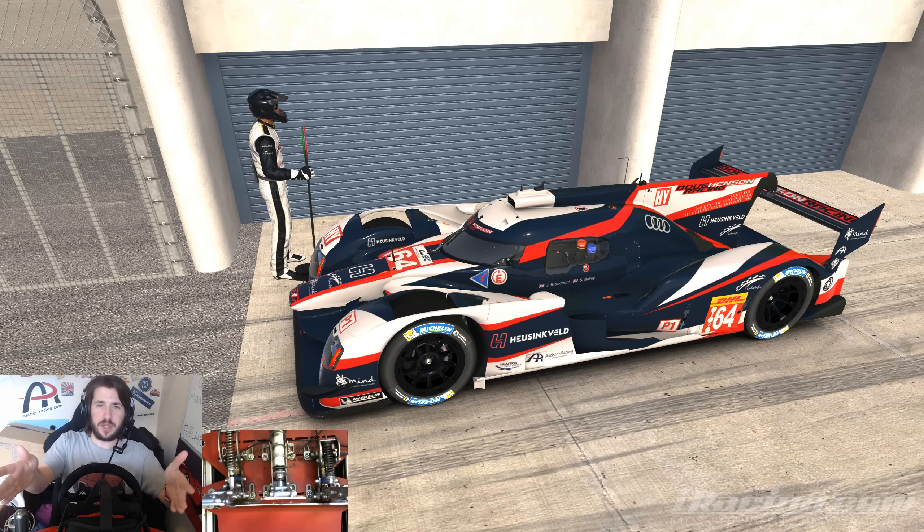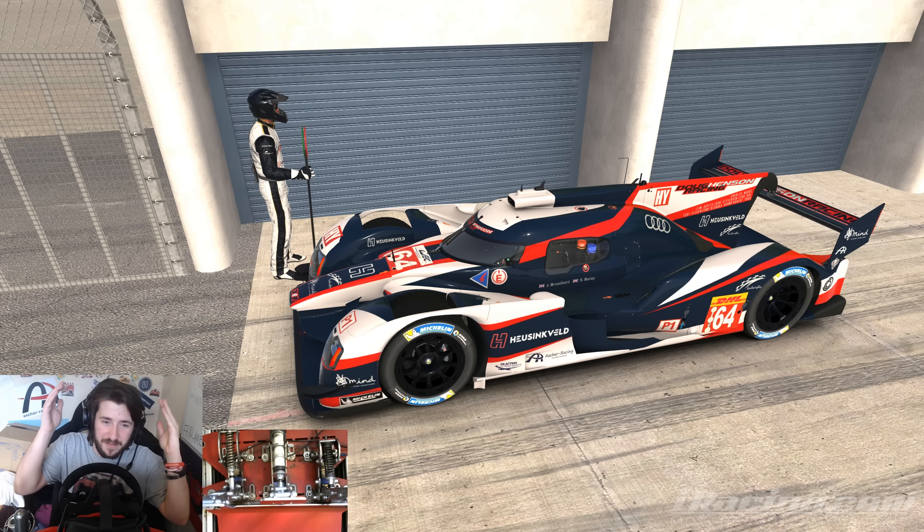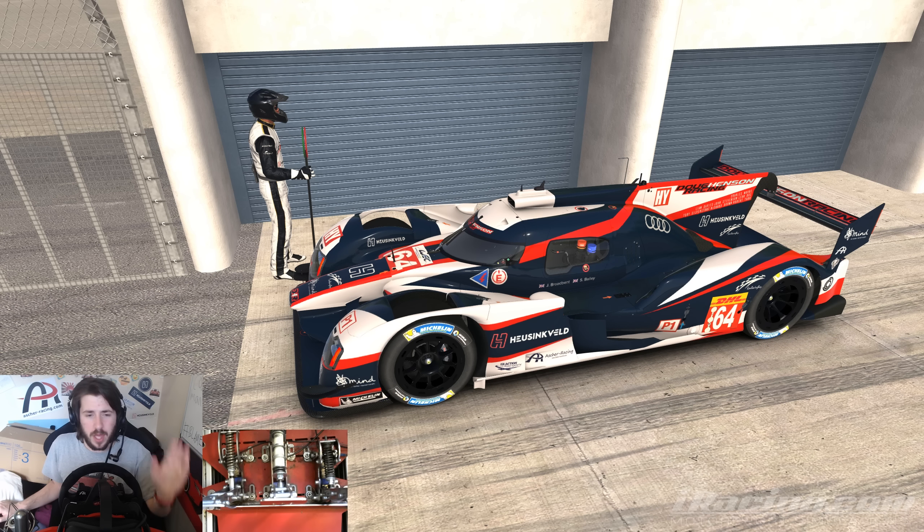Whilst the Audi isn't the prettiest car in the world, it's definitely a function over form car. It's been made slightly better by our good friend Sam, aka Amphobius, who sent us this awesome DHR Doug Henson Racing livery, which makes this car almost appealing. To put this car through its paces, I'm going to be indulging a little fantasy of mine — driving a modern-day prototype at Le Mans. So I'm going to pop on the VR, get into the rather cramped Audi R18 cockpit, and see what it's like. Never thought I'd say this whilst playing iRacing.